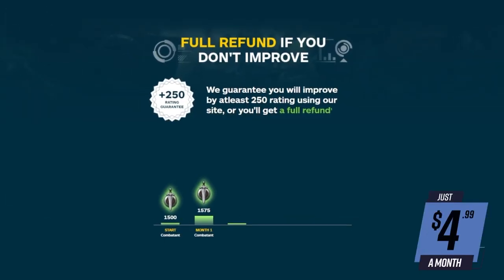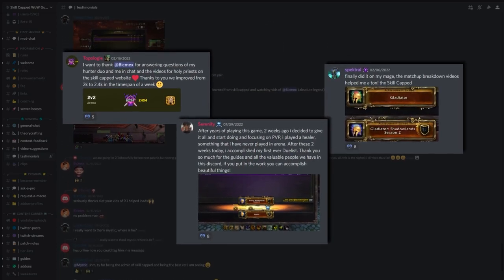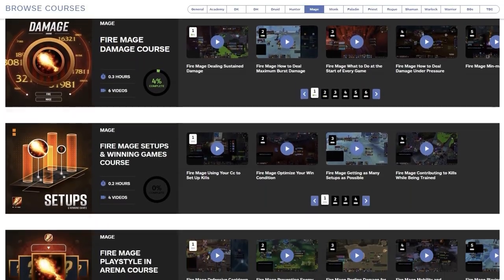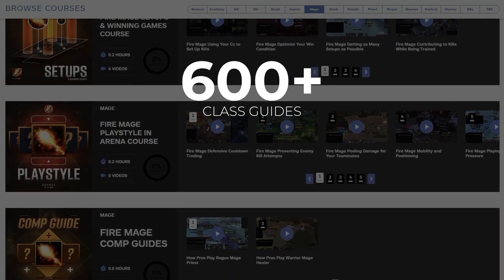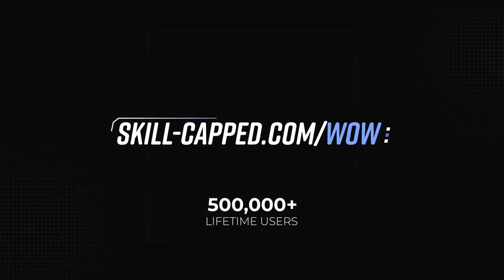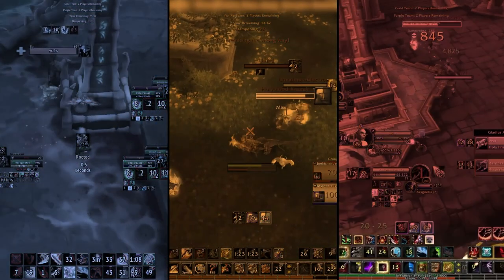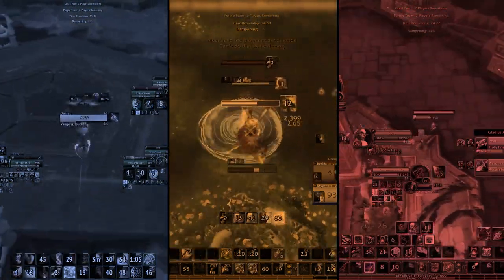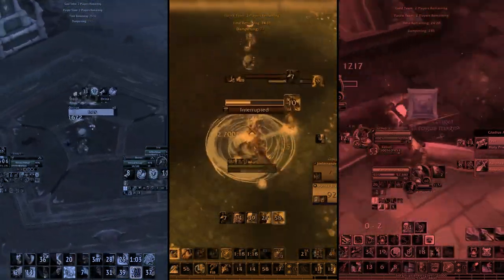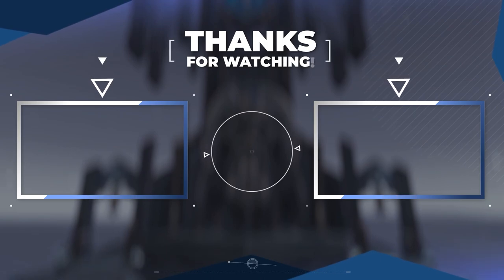And no matter what class you play, Skill Capped has you covered with a 250 rating gain guarantee while actively using our website. Every season, players just like you are able to achieve their goals within the Skill Capped community. For only $4.99 a month, members get access to hundreds of class guides and over a thousand arena commentaries where pro players break down your toughest matchups. So what are you waiting for? Join over half a million lifetime users in the best learning experience WoW has to offer — visit skillcapped.com/wow to learn more. Anyway guys, that about wraps it up. We hope you found this video useful and we'll be back with another update once season 4 is released, so be sure to hit that subscribe button to stay ahead of the meta. Good luck with your end of season rating goals, and thanks for watching.